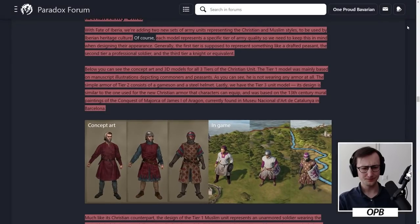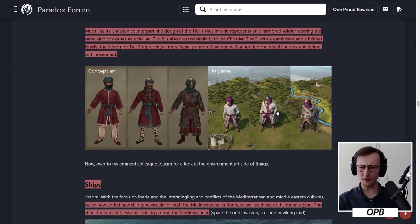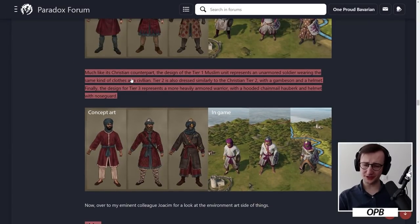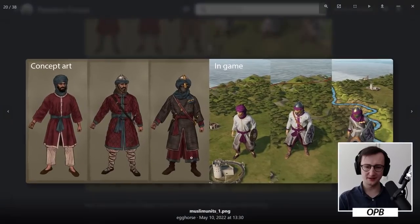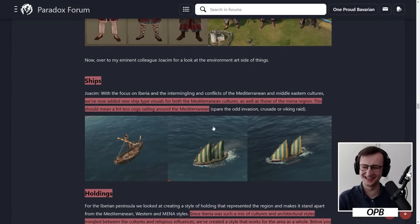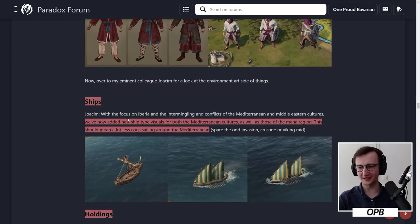I'm honestly almost going to say the Muslim variations look very, very neat. Much like its Christian counterpart, the tier 1 Muslim unit represents an unarmored soldier wearing the same kind of clothes as a civilian. Tier 2 is also dressed similarly to the Christian tier 2 with a gambeson and a helmet. Finally, the design of tier 3 represents a more heavily armored warrior with a hooded chainmail hauberk and a helmet with a nose guard. I think I just love gambesons — one of my favorite defensive utilities in the medieval period.